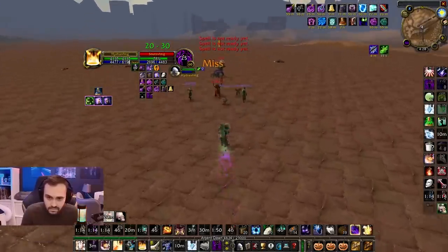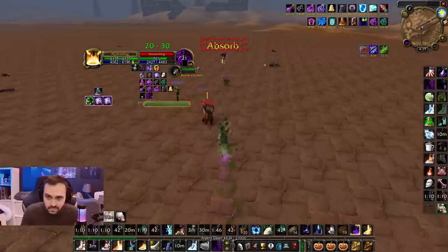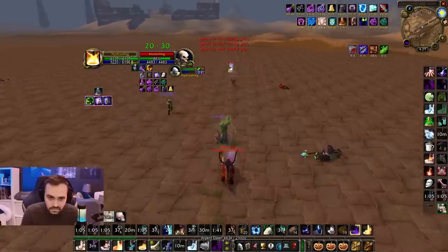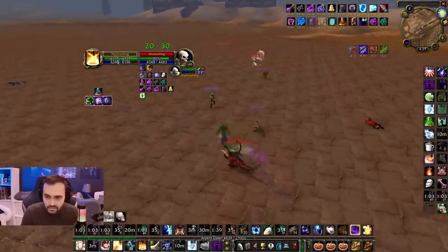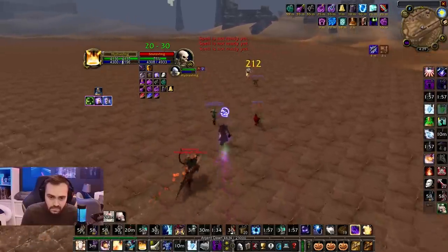Hydra is holding his own — 72% mana and still full life against Snuts. We have not seen a Priest versus Warlock duel this close yet. Snuts using a second T, his second of the three for today. That's only one T remaining, and Snuts is finding this matchup so close that he has to use it.